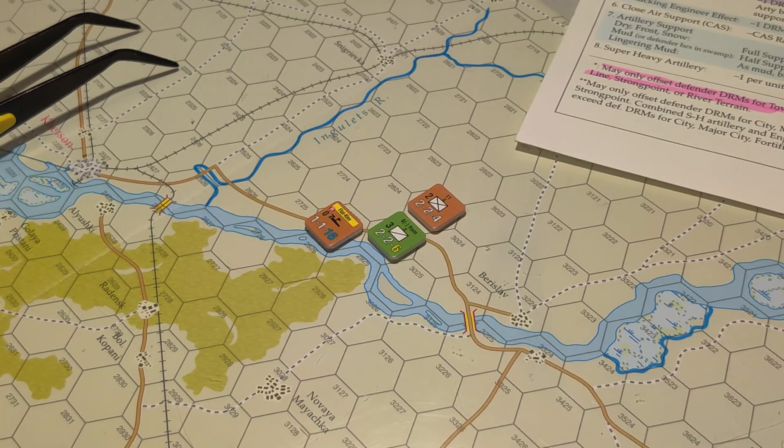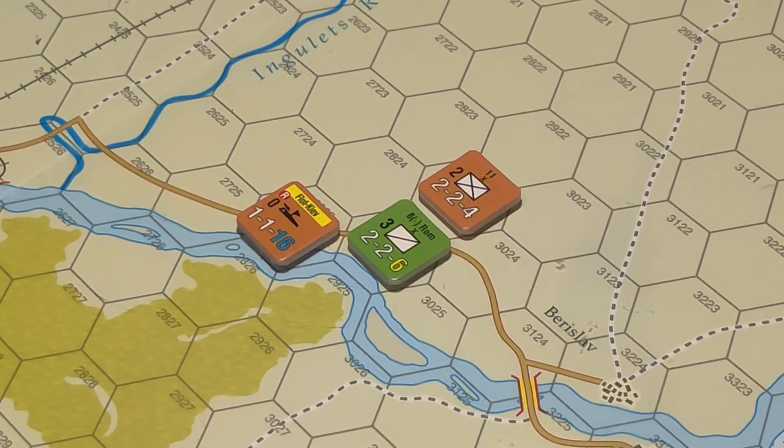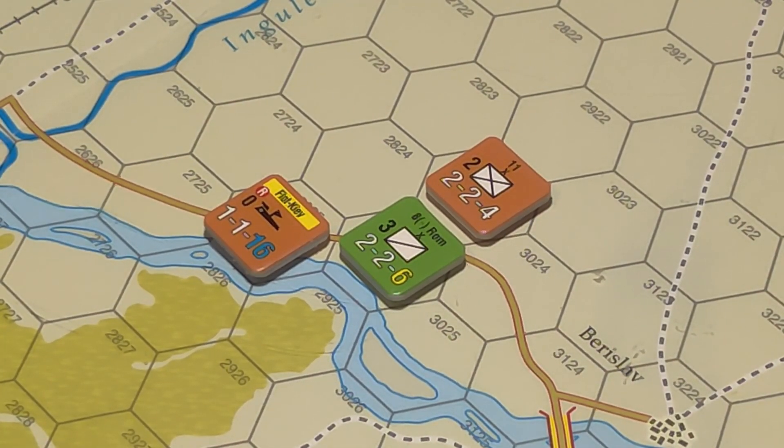I believe the red R means it cannot be rebuilt because when you lose it, it goes to the eliminated box, not the cadre box. I found it - it says 'unit not replaceable.' That's what the red R stands for - unit not replaceable. So that's really about it for flotillas. They've got that cool storm rule where you have to displace them, they do block enemy supply lines through the hex, and they can be overrun.